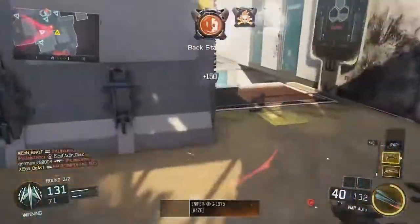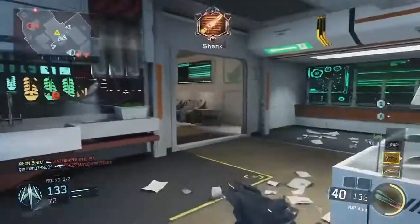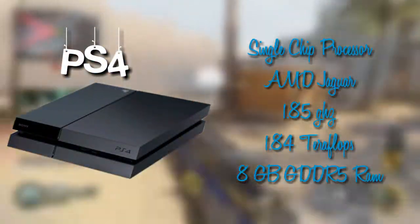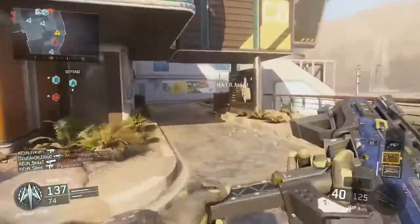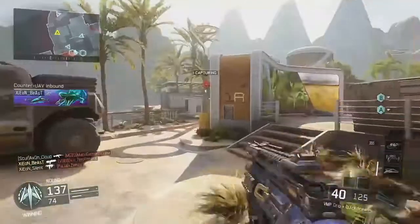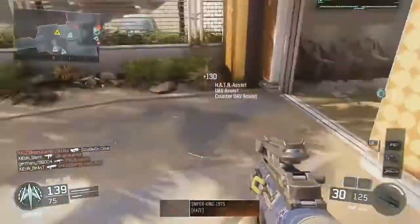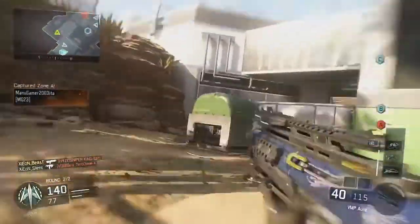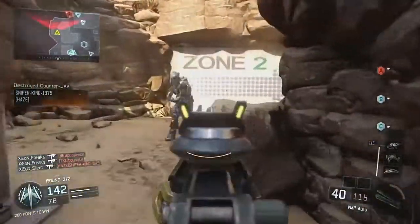A console like the PS4 Pro has a single custom processor — the AMD Jaguar — which has 64-bit architecture. The GPU can have an output of about 1.84 teraflops and is an AMD Radeon-based graphics engine. For memory the PS4 has 8 GB GDDR5 and storage of 500 GB, with the second version having 1 TB.